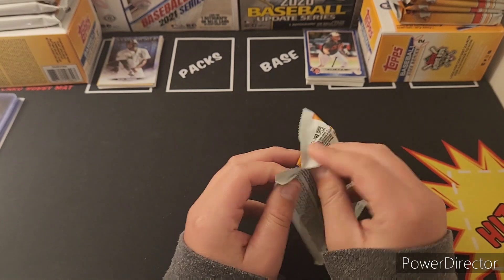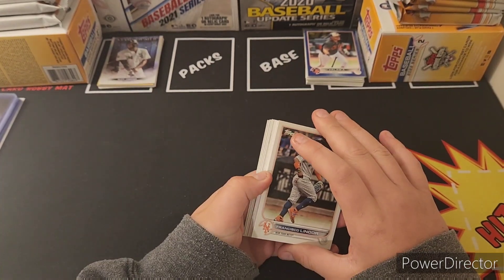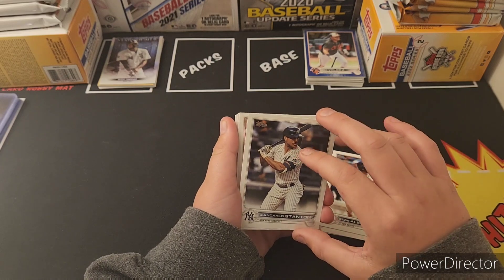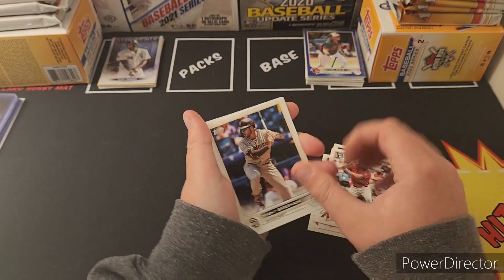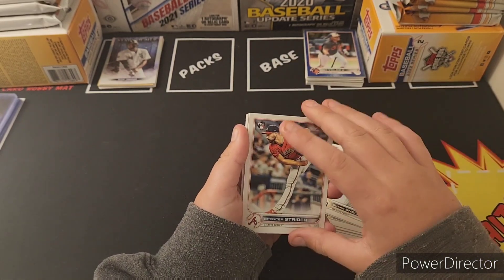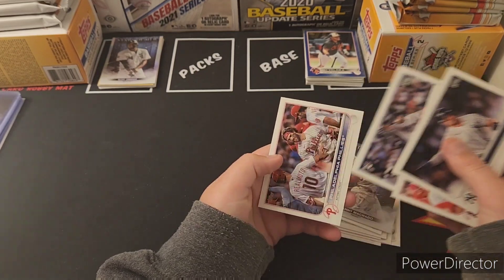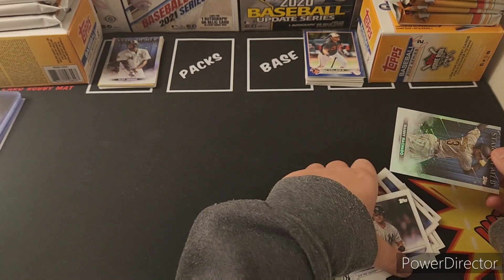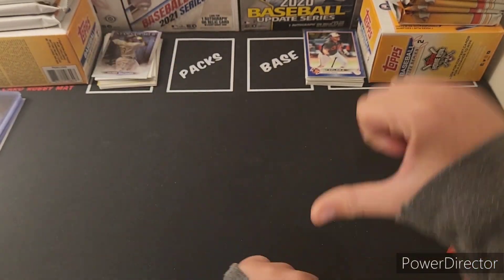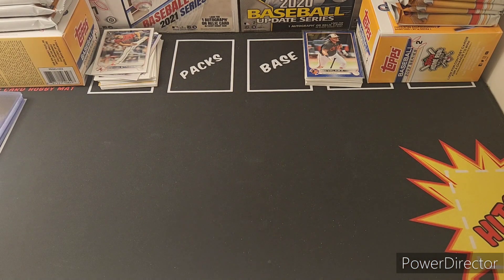Colin has his lucky Julio jersey on so let's see if that pays off. He's got Lindor again, Ozzie Albies, Stanton, Grisham — oh that's a good one, Machado — and Spencer Strider rookie card! Right now he's looking like the Rookie of the Year so that's a great pull. Colin is winning right now with the Spencer Strider.